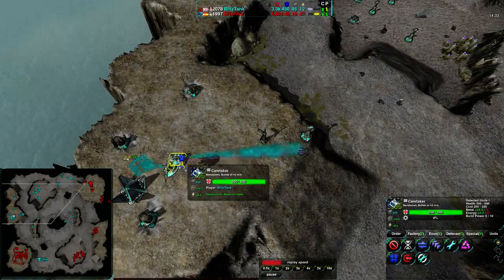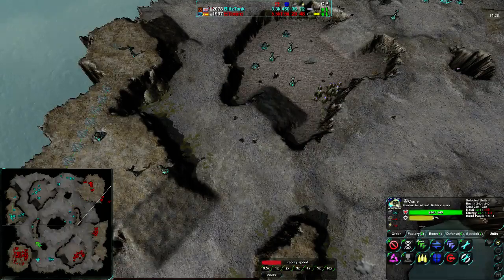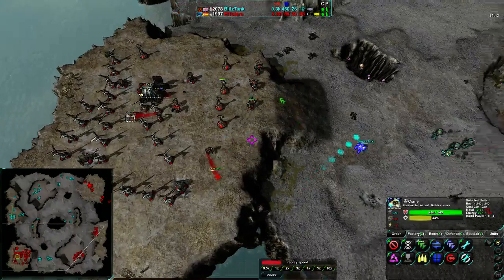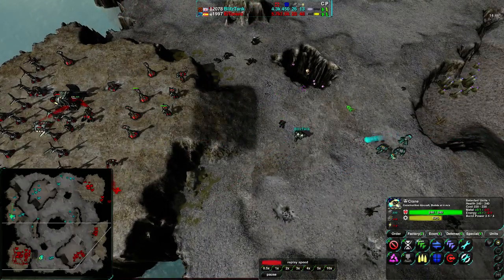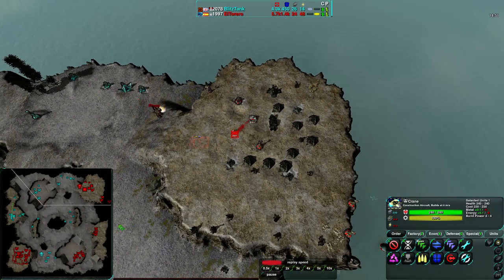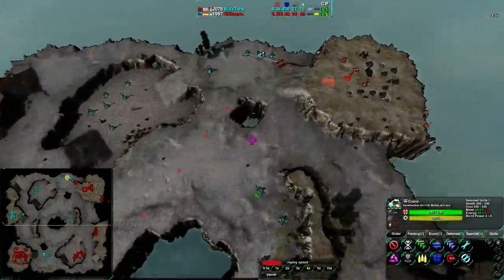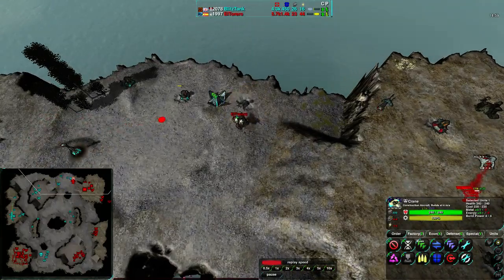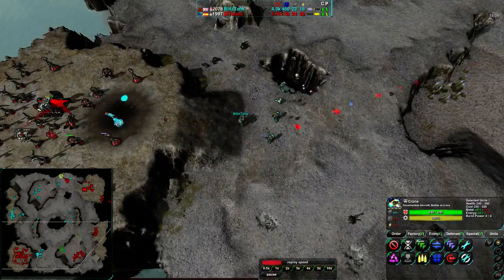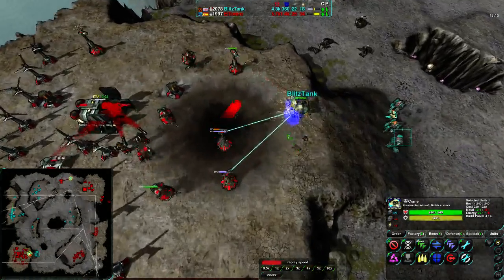El Torero is in a bit of a defensive position, and Drone can actually rebuild from this — he does have Caretakers and just needs to build a factory. An airstrike might work against these Lotuses because El Torero is consolidating with Lotuses. He's not in a bad spot, but he is a bit fragmented. Drone is just spread too thin — both players are spread very thin. El Torero really has the advantage by a wide margin, especially given his Commander's position. Drone has had no production for the last two minutes, and is going all-or-nothing.